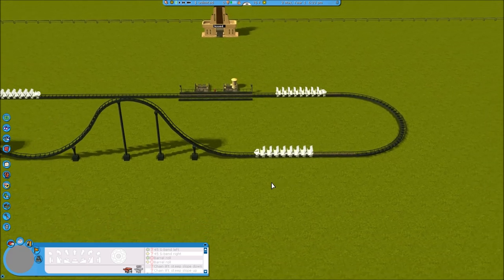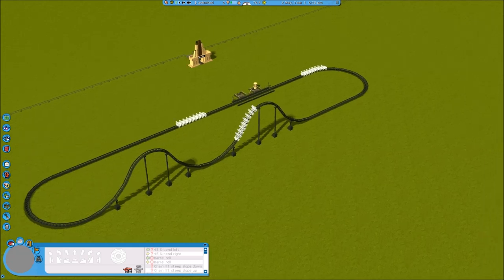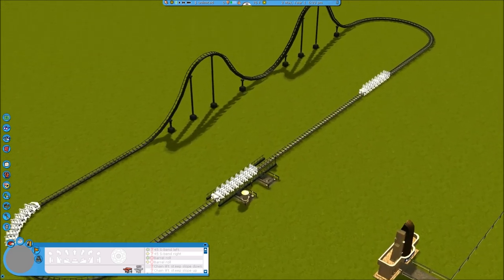So those are the two most common ways to make a launch coaster without using the LIM launch coaster. I hope you guys enjoyed this video and it was helpful. Let me know in the comments down below, and as always, thanks for watching - we'll see you next time.